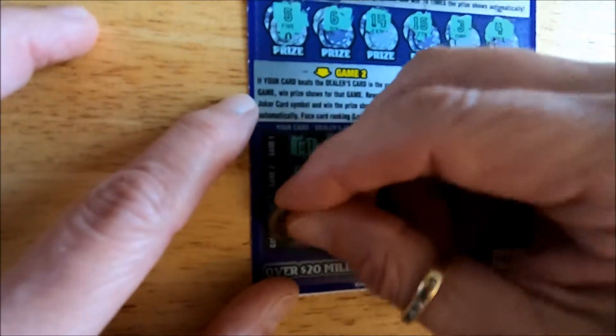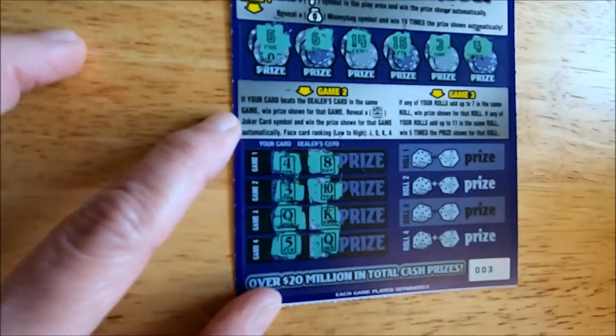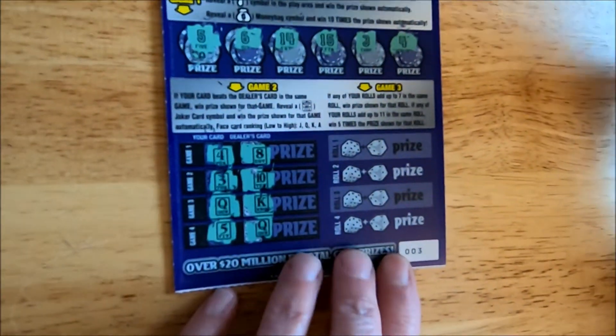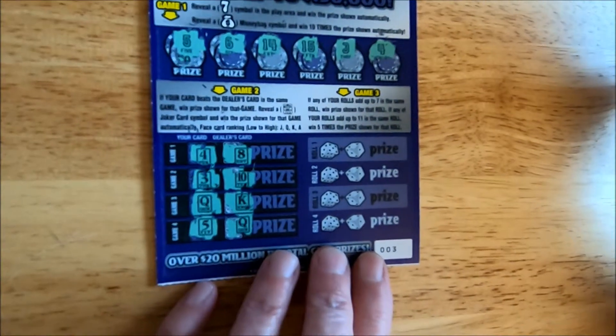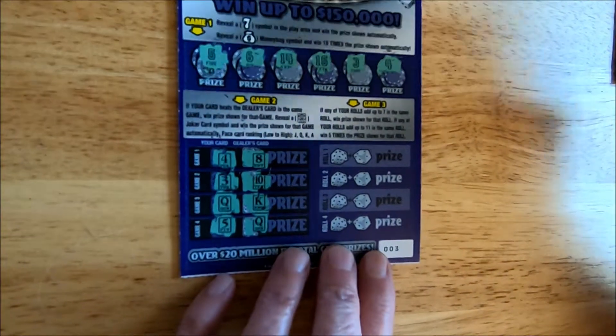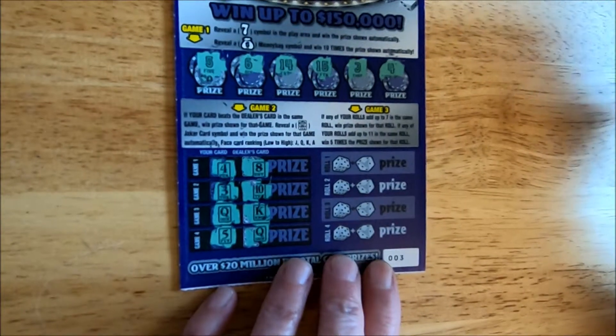We've got a five and they've got a queen, so that's no win. On the third game it's dice. If your roll adds up to seven in the same roll, you win the price shown for that roll. And if your roll adds up to eleven, you win five times the price shown.